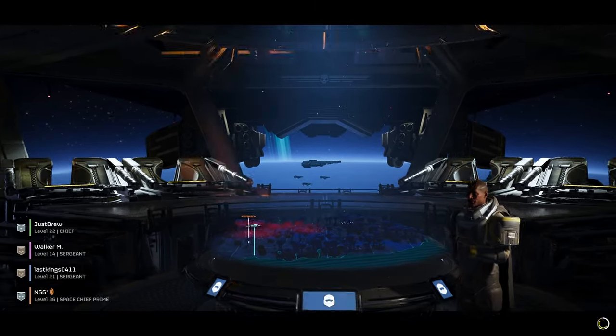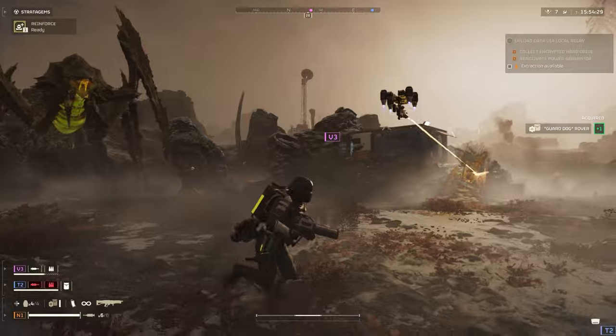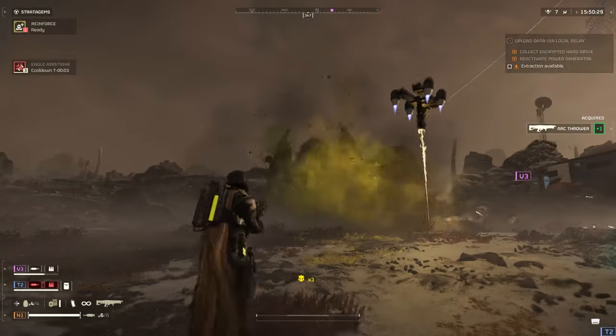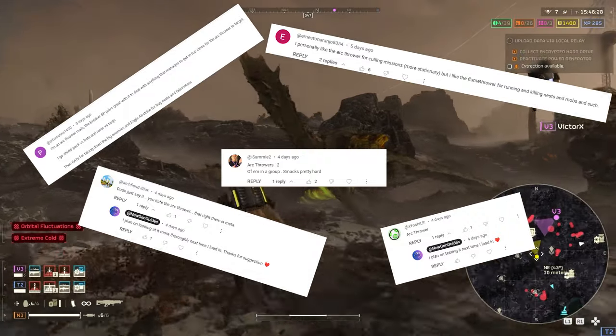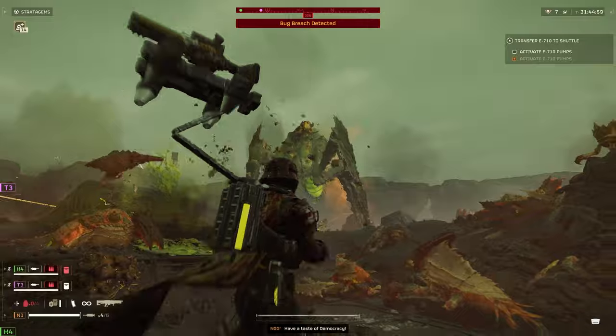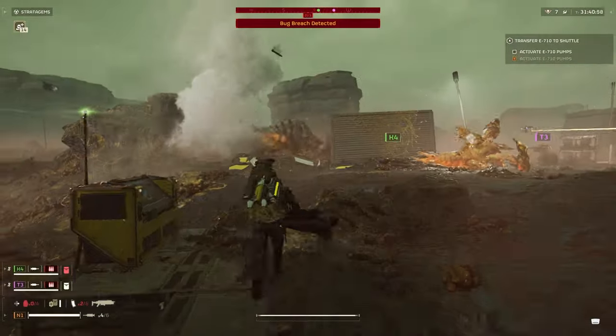Ever wonder what it takes to do the unthinkable in Helldivers 2 — to stand in the face of a towering Bile Titan and bring it down with a single definitive shot? After receiving suggestions to try the arc thrower, I have uncovered that it is capable of one-shotting a Bile Titan and much more. Stay tuned to uncover the secret technique behind one-shotting a Bile Titan, a feat that turns the impossible into a reality.